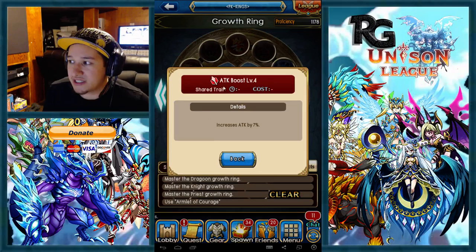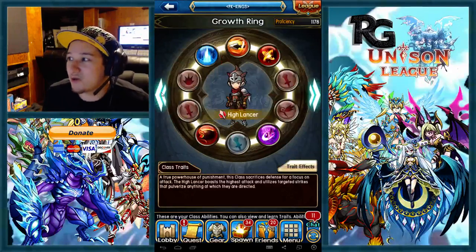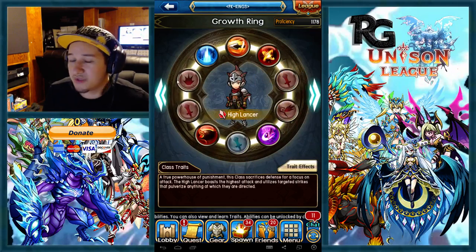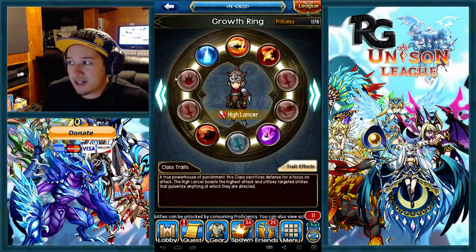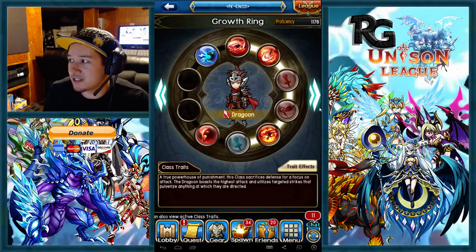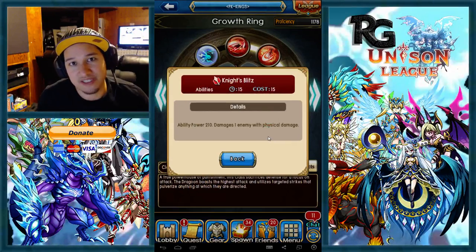Now I want to go over the skills that a Lancer should actually have in order to be successful in a GVG situation. I would suggest these skills are very important: Sting — very important skill — and Savage Sting, again like my old guide. And instead of taking Dragon Thrust this time, you want to go with Knight's Blitz.